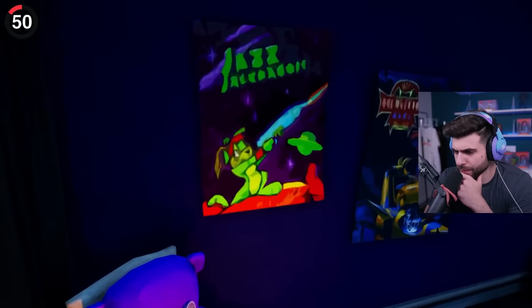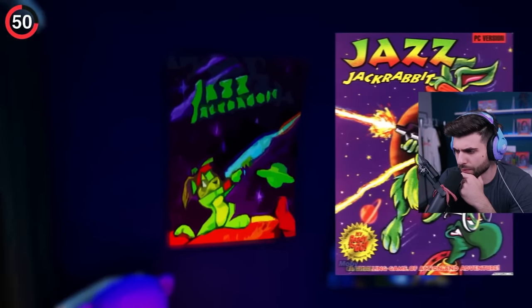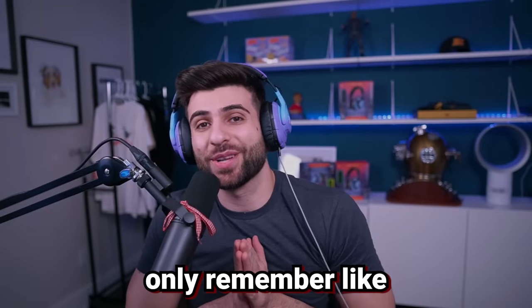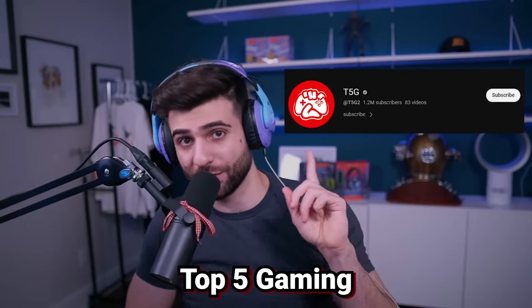If you've ever walked through the map and noticed the most random posters on the walls, you're not alone. They're not low-quality sketches though — these are actually love letters from Epic to their own history. One of the most recognizable posters is this image of Jazz Jack Rabbit, 20 years old. I probably only remember like 20 of them. It's kind of crazy how many Easter eggs there are in Fortnite. Shout out to Top5Gaming for putting these together.